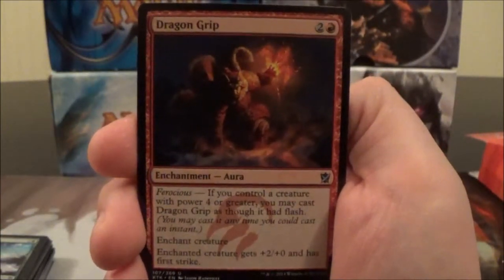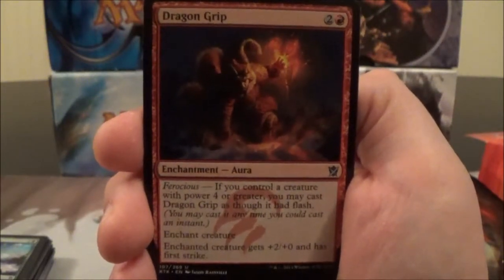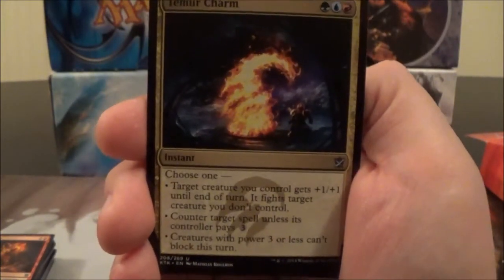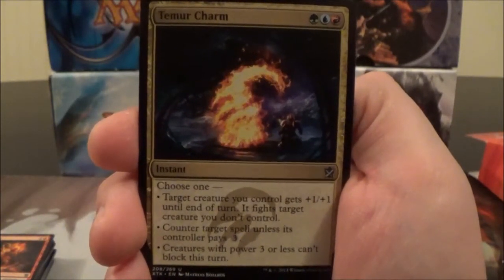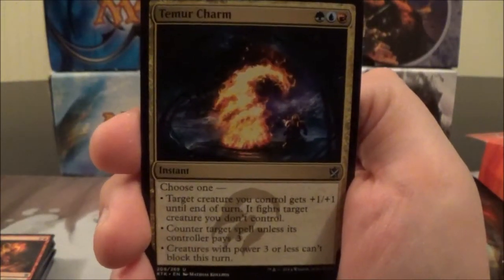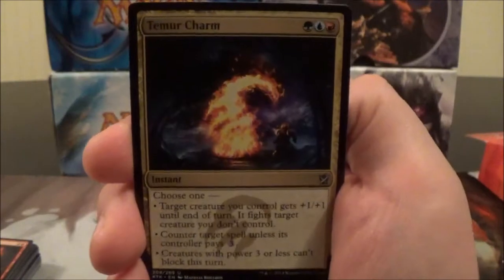Here we have Dragon Grip, a three-cost red aura. Enchanted creature gets +2/+0 and has First Strike. If you're Ferocious, you may cast Dragon Grip as though it had Flash. Here's the Temur Charm — a three-cost instant. You choose one: target creature you control gets +1/+1 until end of turn and fights target creature you don't control; counter target spell unless its controller pays three colorless; or creatures with power three or less can't block this turn. Some pretty interesting modes — potential creature removal, potential disruption, and potential alpha striking.